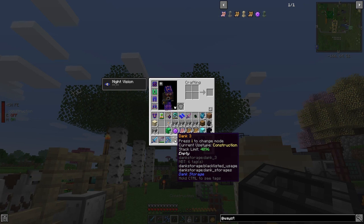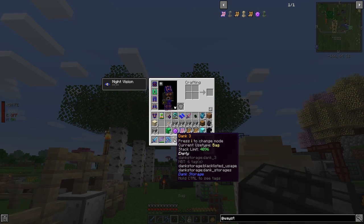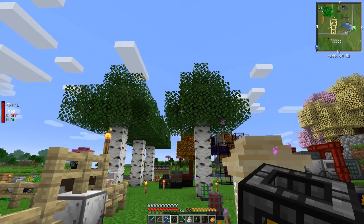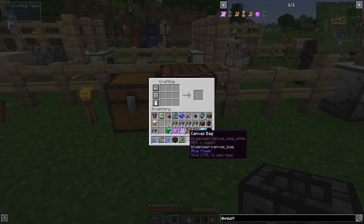Now it's in construction mode — I'm not quite sure what that means yet. Press I again and it's probably back to bag. I'll have to find out what construction mode does. Let's open it up — we've now got three rows and a 4096 limit.